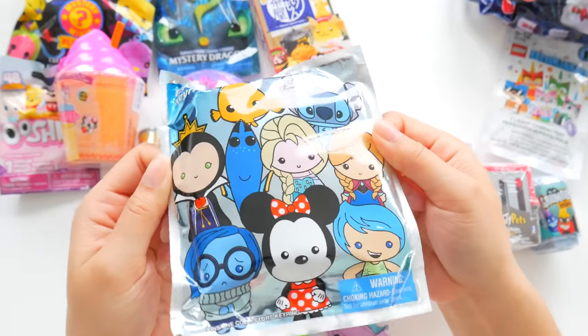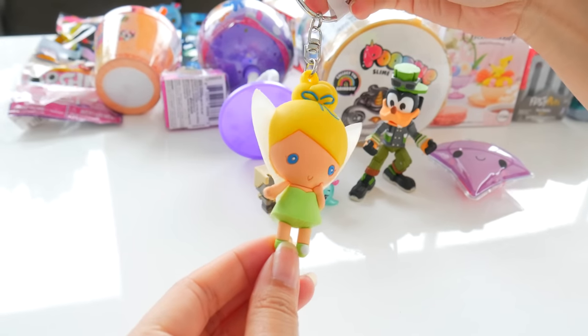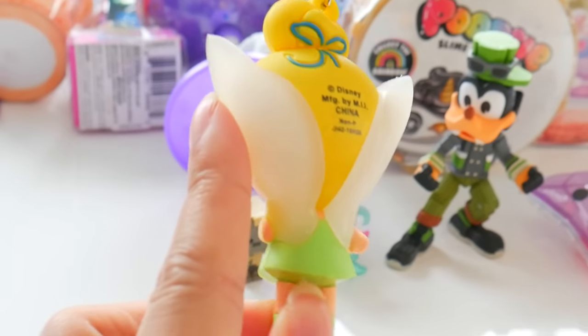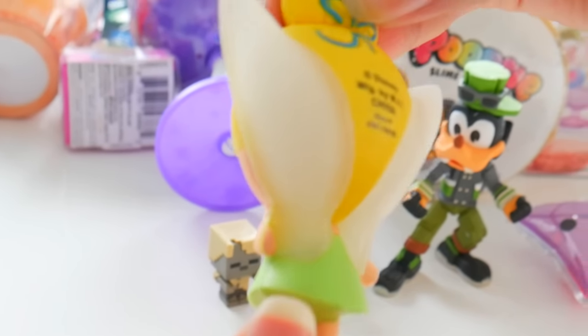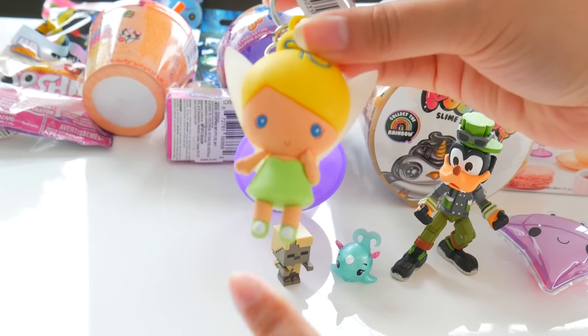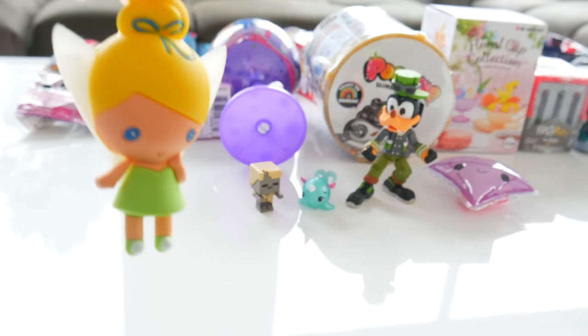Disney key ring figures. We have the exclusive Tinkerbell from Peter Pan. Look at her wings — it's kind of sparkly. It's huge. I've always loved her green dress with her green shoes and little pom-poms on it. Tinkerbell was awesome. The fairy dust she gives you makes you fly.